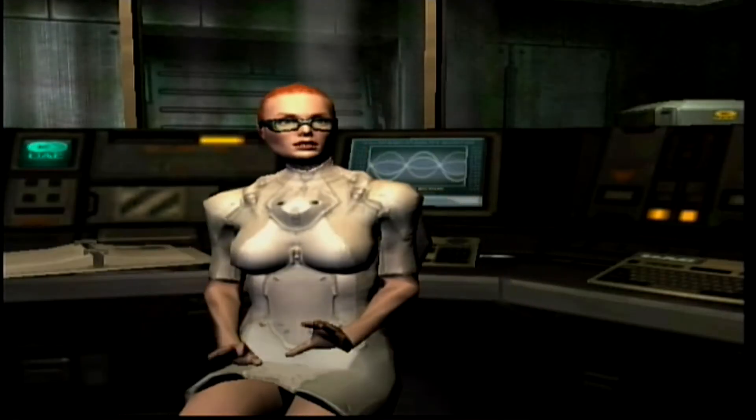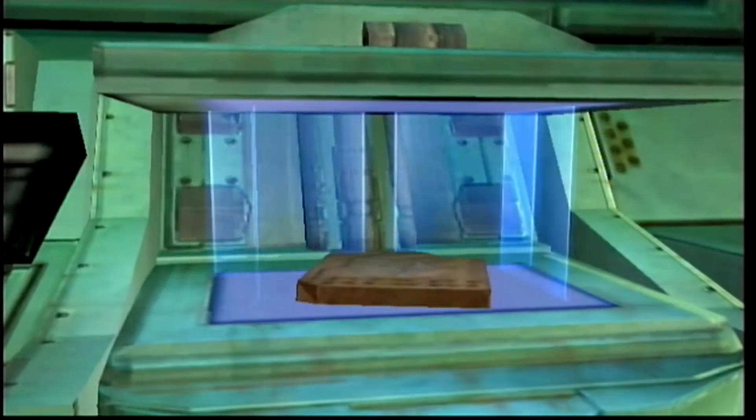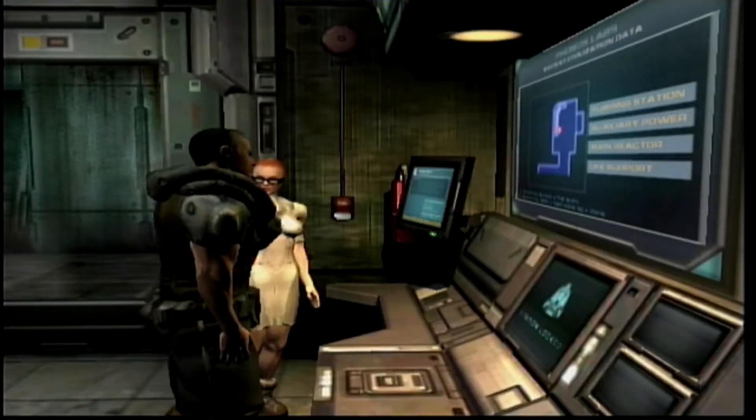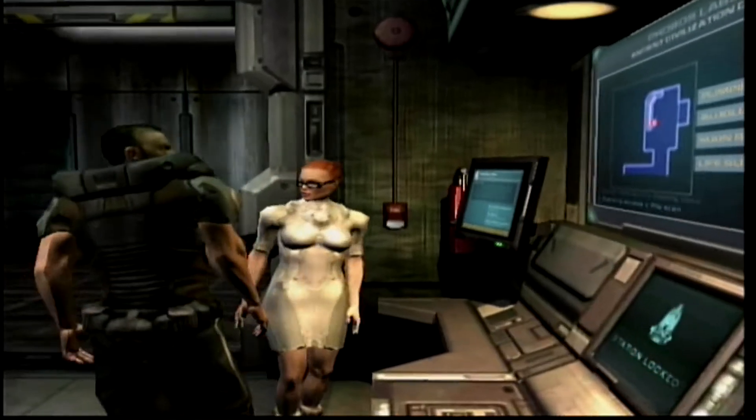Towards the end of the game, you meet Dr. McNeil, who tells you that the artifact you have is actually the heart of hell. That seems a bit excessive, doesn't it? But to stop the invasion, you have to take it back to hell and destroy it. How cliche.